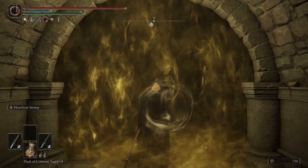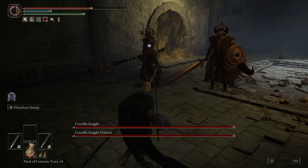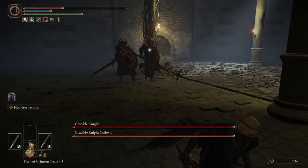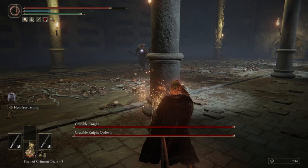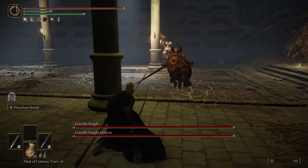Now for this boss fight — it's pretty difficult and I highly suggest that you use a summon. I've noticed that frostbite works really well on these guys, so if you have frost on your weapons this will help you a lot. I did this fight with no summons and without using Hoarfrost Stomp because I wanted to show you the openings you can get and when you can punish them. What makes this fight really hard is that they're both super aggressive — they will both charge you at the same time.